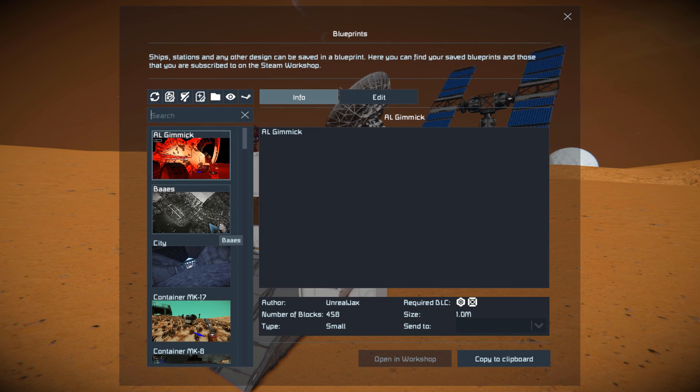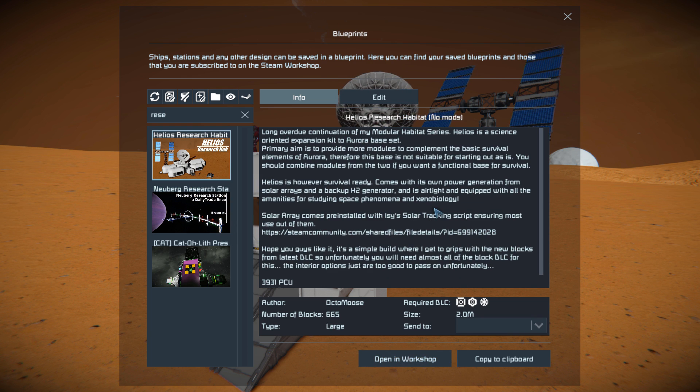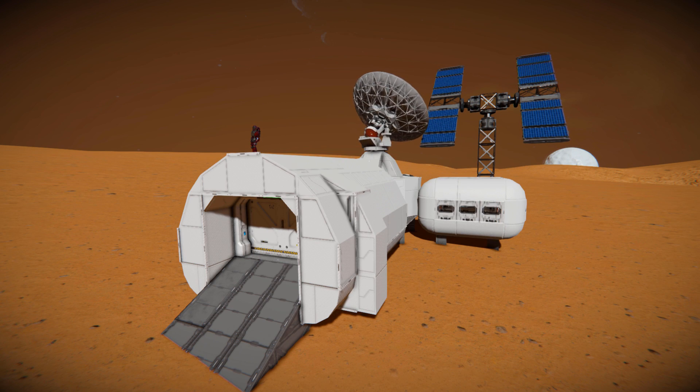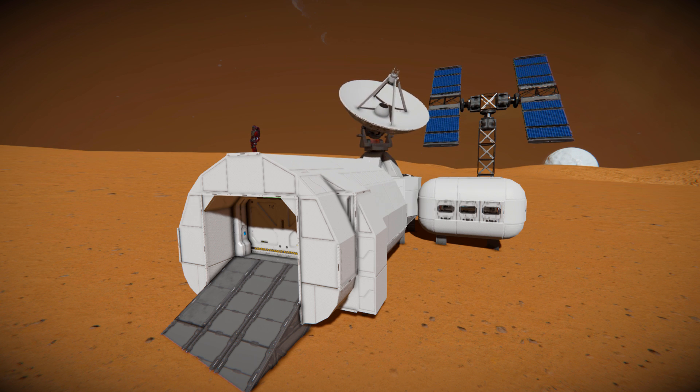Pressing F10 and finding the research base in the spawn menu - there it is. This thing is 665 large blocks featuring the Decorative Block Pack 1 and 2 DLC packs as well as the Frostbite DLC. It features no mods, but it does have a few scripts, including the solar tracking script, which allows those solar panels in the background to continuously track the sun to maximize the amount of power you're getting.